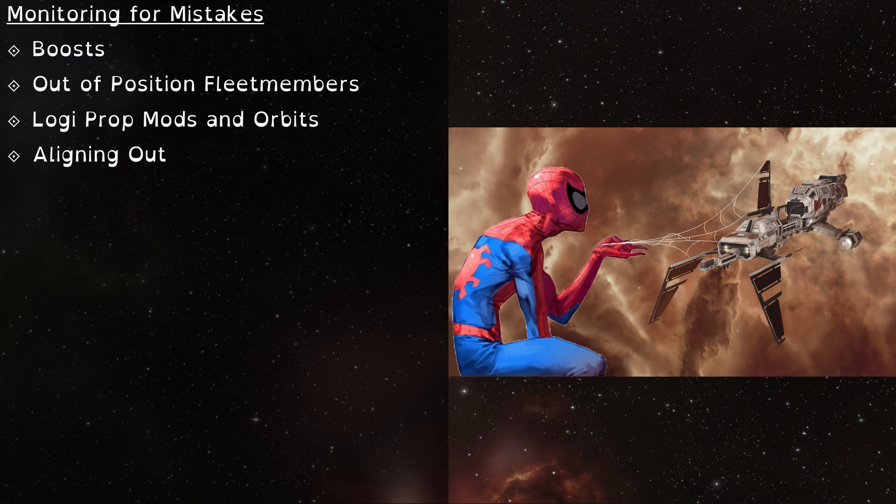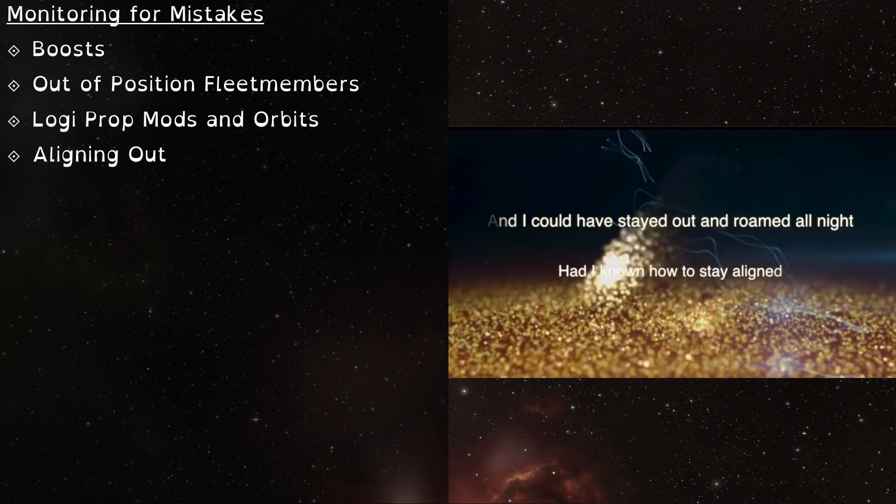Just note that if they are taking aggro, they will likely be webbed. The FC will call for everyone to align with their prop mods off during stage exits. When this happens, I'll sort my Logi tab by velocity and give everyone a reasonable amount of time to align. After about 5 seconds, if I see that people still have zero velocity or have way too much, I'll call them out on comms to either please align or to turn their prop mods off. New Bros, FCs, and Triple Ds tend to be big offenders. However, I think it's often intentional with the Triple D as they are trying to blap the frigs before they align, so I don't call them out.